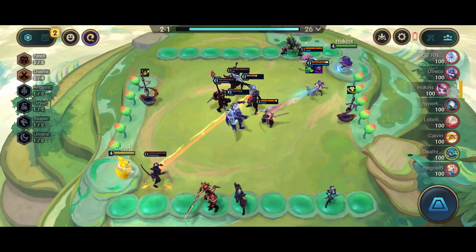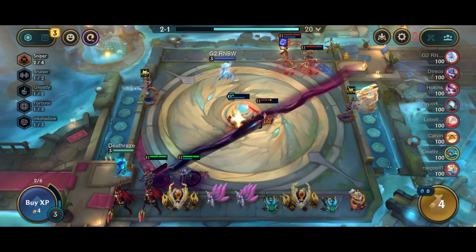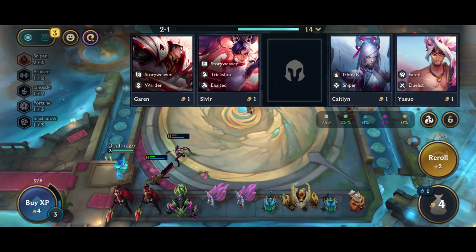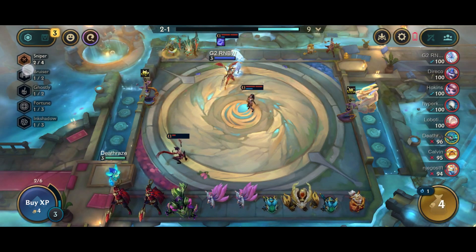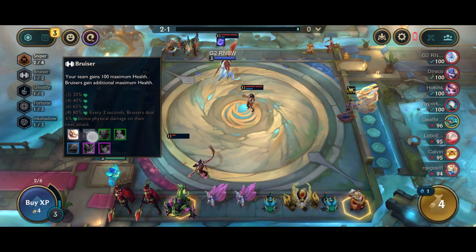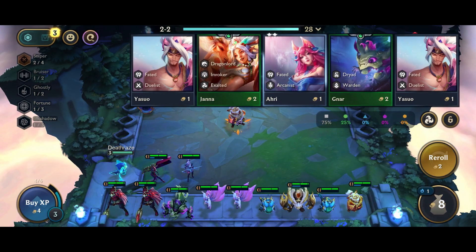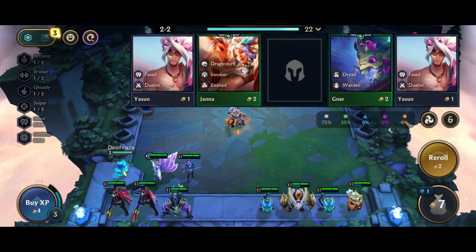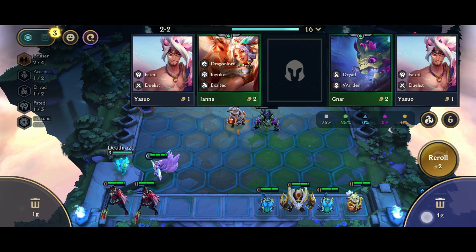I'm just waiting here to two-star a unit — I have a very high chance to two-star any of those units so I can have as strong a start as possible, and I also get more chances to find Kobuko. As you can see here I'm scouting the opponents to see what augments they have. Spoiler alert — there's another hero augment Shen guy here in the lobby, who will get pretty nasty later on.